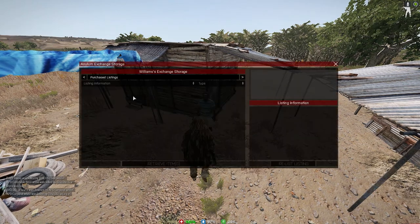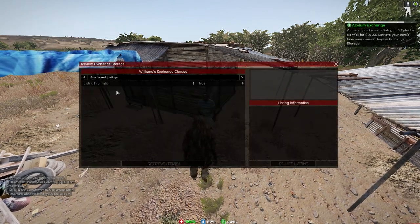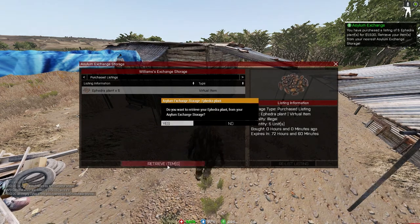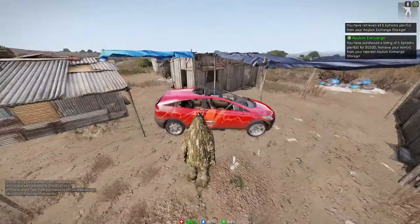Now if I want to get what I purchased, I hit 'Asylum Exchange Storage,' and purchase listings will show up right there. It might not update right away. All I gotta do is hit 'retrieve,' hit yes, and it will go right into my inventory. Make sure you have enough space, otherwise it'll stay inside your storage.